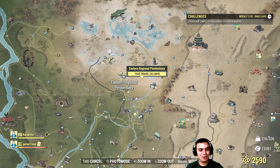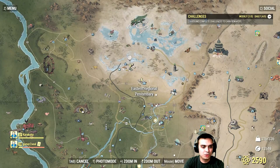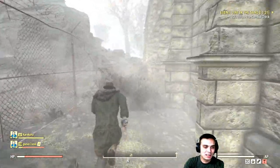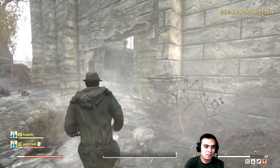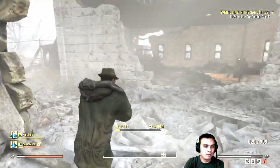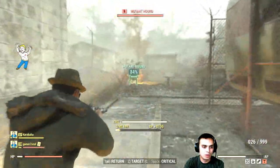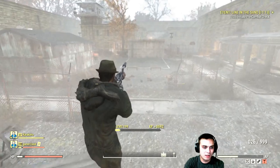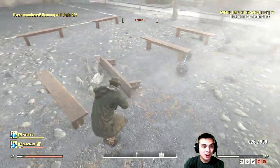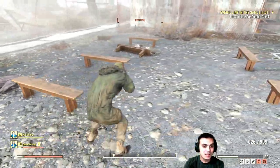All right, we're now at Eastern Regional Penitentiary. The lifting gears are over here. By the way, this is a good place to stop by if you want to get steel because there are usually a lot of super mutants here. Also, if you're lower than level 50, this is where I grinded my level. There is the playground — let's see if you can pick these up.